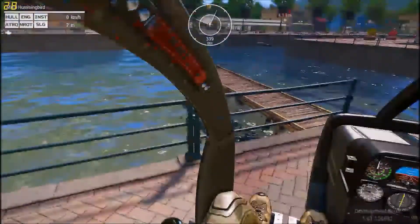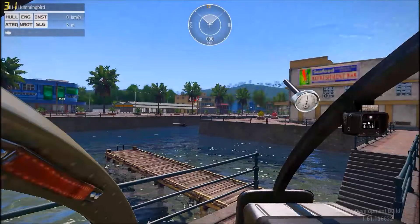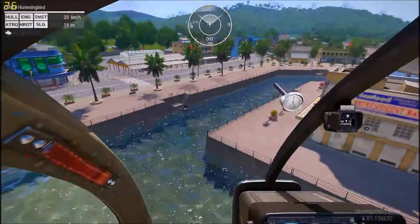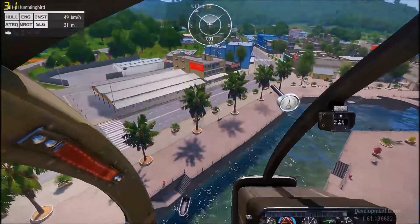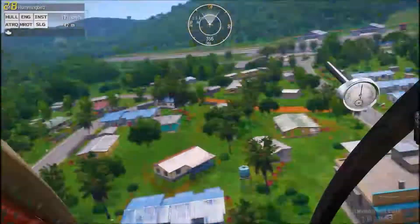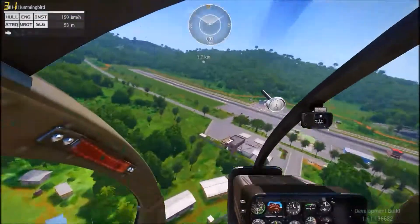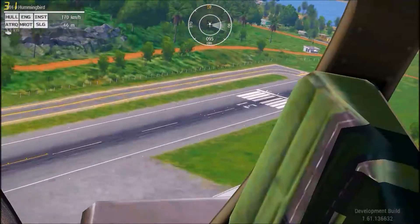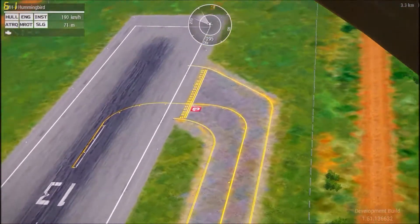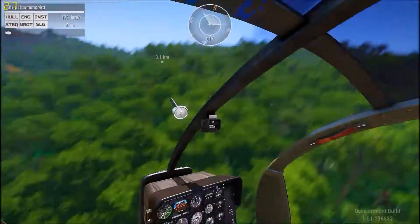Here you can see there's an airport. There's new hangars, custom models, a new control tower, new airfield. I haven't seen that on Altis or Stratis. It looks fresh and new.